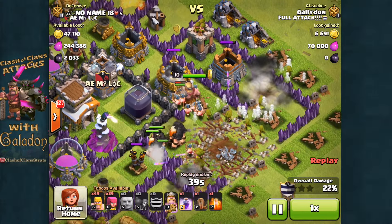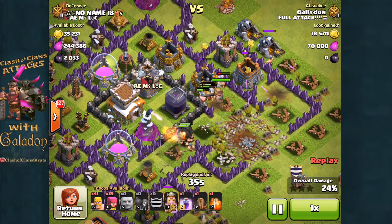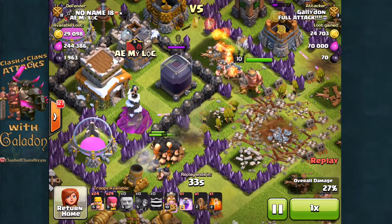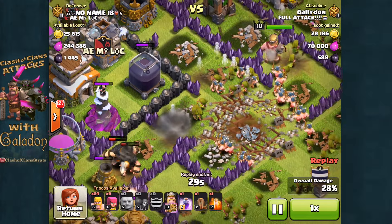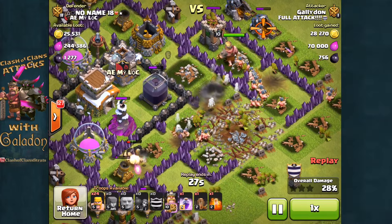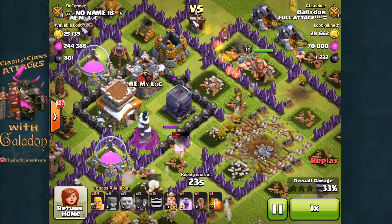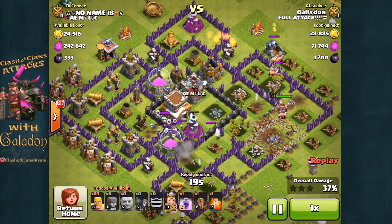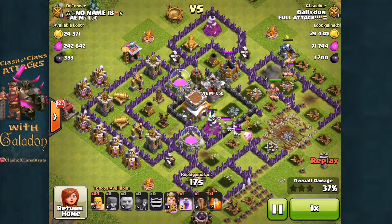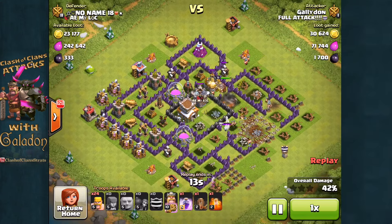Instead I used about 540 dark elixir to get to the middle, but with over 2,000 available it was definitely going to be a profit. The archers move in behind the giants and the barbarians, and they eventually get that dark elixir storage out of the way. There was no chance at getting the town hall down, which would have held the rest of the dark elixir, but still — 1,700 dark elixir, a pretty healthy profit.